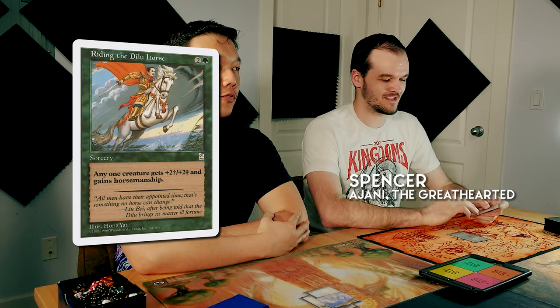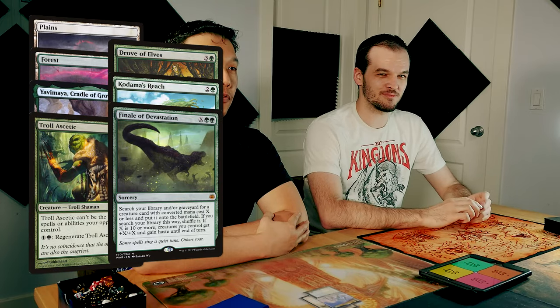Hey, I'm Spencer. I'm playing Johnny Greathearted, and I'm using the signature spell of Riding the Dilu Horse. The deck's filled with a bunch of hexproof creatures to give horsemanship to.